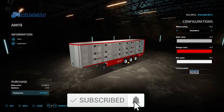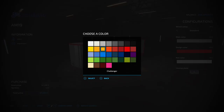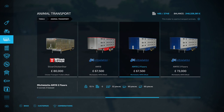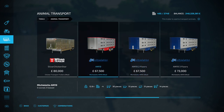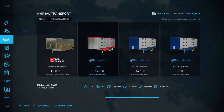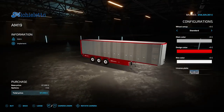Next up we've got the Micheletto AM19 by Rowley Christie VSR Modding - six megabyte on the download, found in animal transport. It's 67,500 to buy. Options include standard or wide tires, main color, design color for the side parts, and rim color. This one does 30 cows, 51 pigs, 51 sheep, and 14 horses - whereas the AM19 Two Floor next door at the same price does 32 cows, 60 pigs, and 60 sheep but doesn't do horses. If you need to transport horses, go for this one.